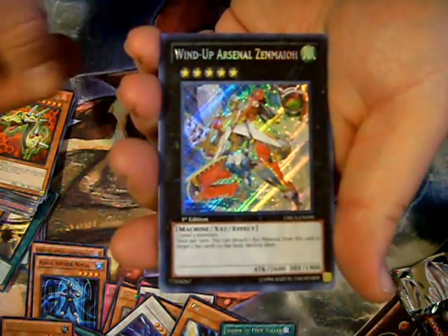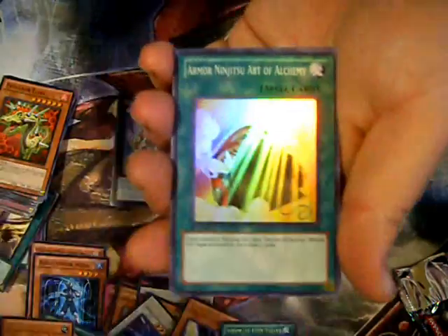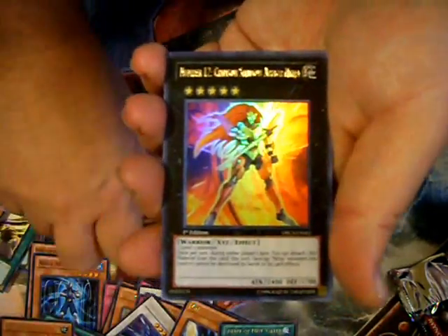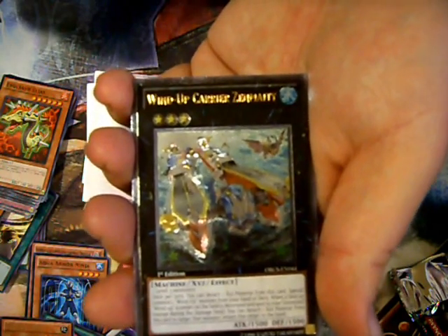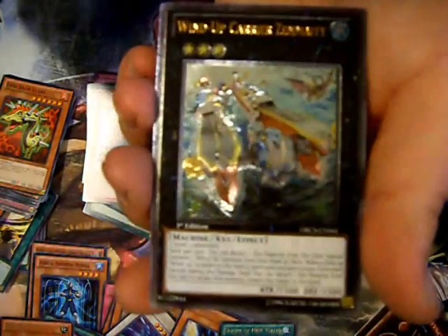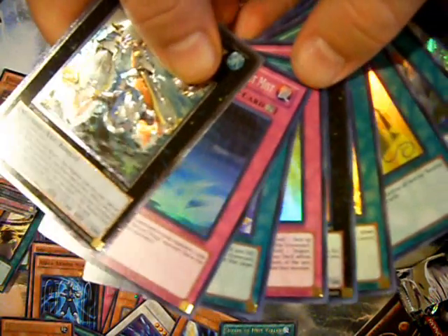Our secret rare — Wind-Up Arsenal Zinmahan. Armor Blast. Armor Ninjutsu Art of Alchemy. Insector Axe. Number 12. Another Ninjutsu Art of Super Transformation. Another Insector Sword that continues to haunt me. Armor Ninja. And of course, Wind-Up Carrier Zenmighty Ultimate Rare — definitely the best pull of this box. Very cool. I'm happy to see that card wobbling out at the end. And that's it for this box. This is GalacticGod, out.